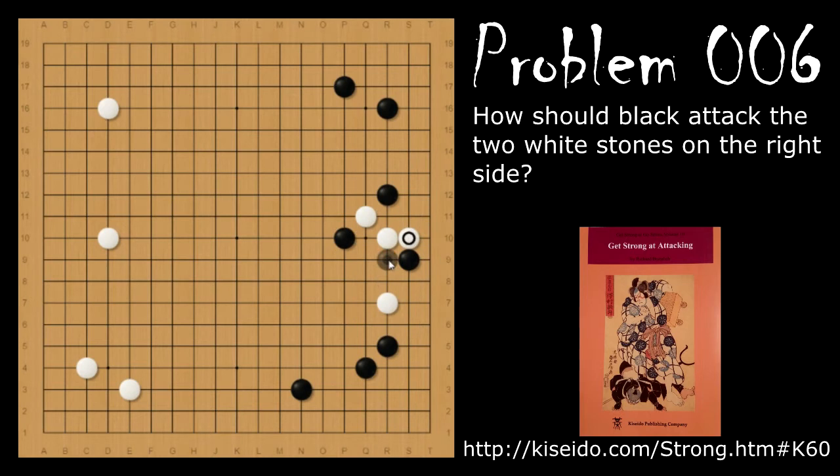If after playing here, black doesn't want to go into either one of these sequences, black can also play here and link up the stones. But this isn't as good as the other sequences.